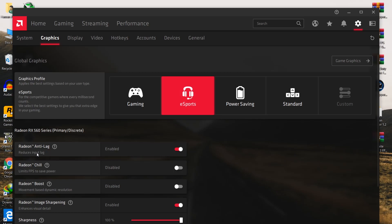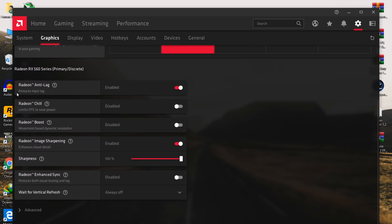From the game profile settings, select the eSport profile. Here, Radeon Anti-Lag - set this to Enabled. Radeon Chill - disable this option. Radeon Boost - also disable this option. If you want more FPS and don't care about quality, you can enable Radeon Boost, but I don't recommend it as it will make your game quality very bad.